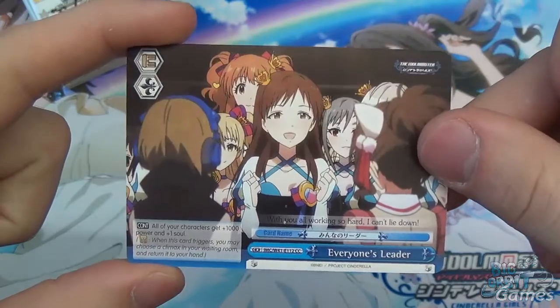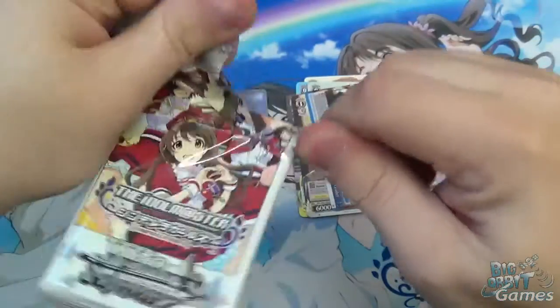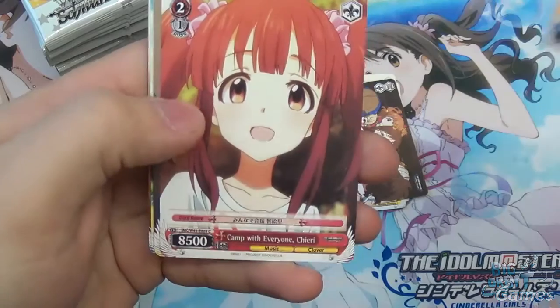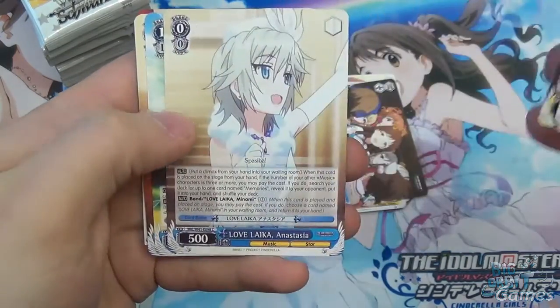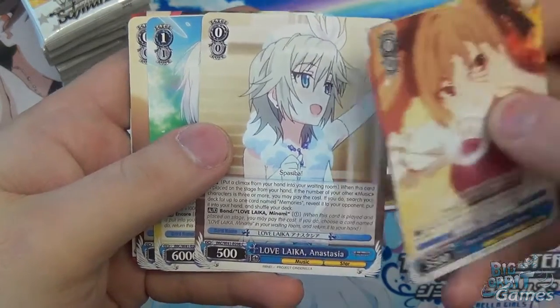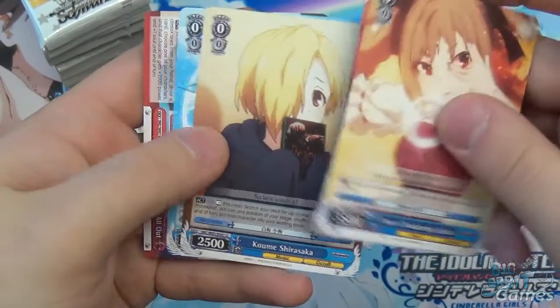And then the climax we've got was Everyone's Leader. We have what I think was the only green card in the set. You've got one of the Bonds there with Love Like Minami — bonds are always cool. Koumi Shirasaka.